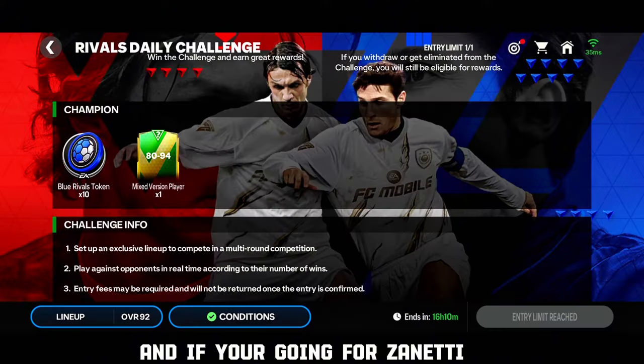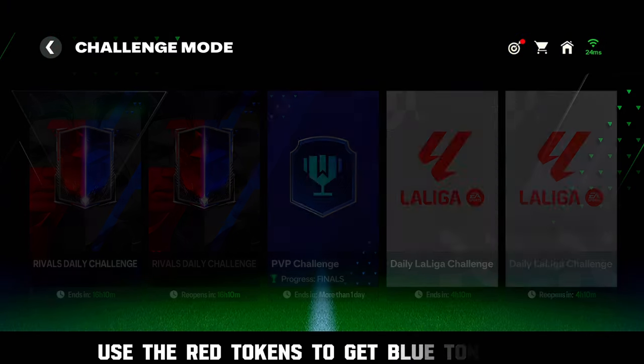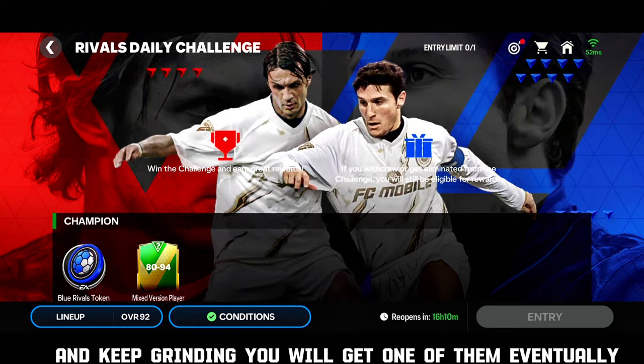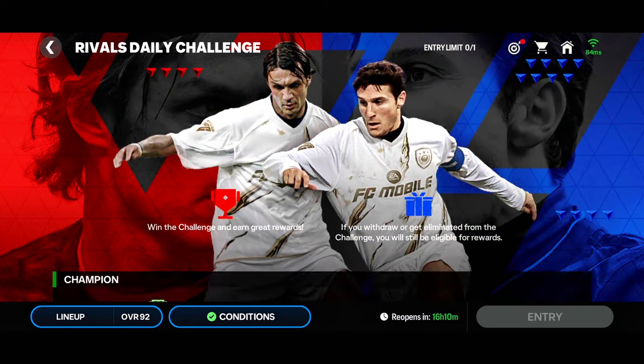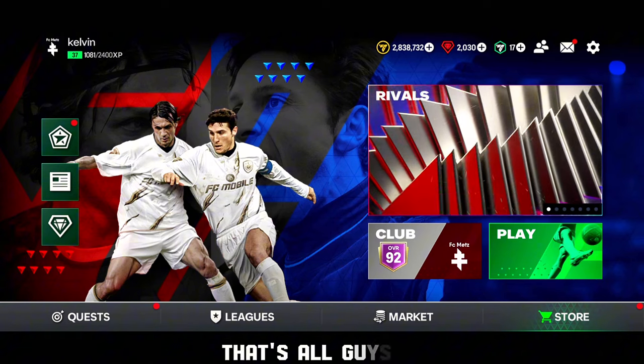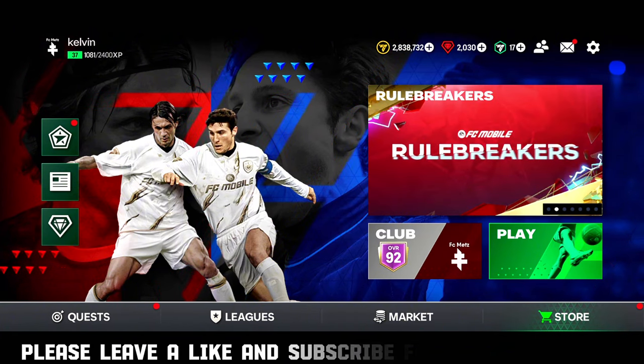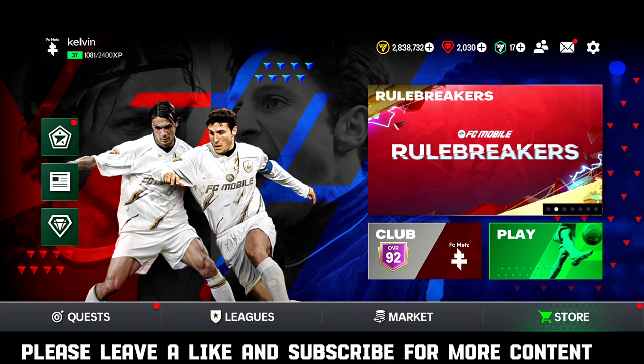And if you're going for Zanetti, use the red tokens to get blue tokens. Keep grinding and you'll get one of them eventually. That's all guys — if this video helped you, please leave a like and subscribe for more content. Peace.